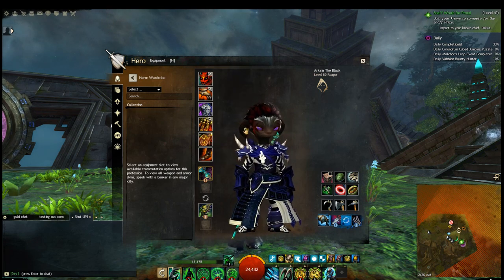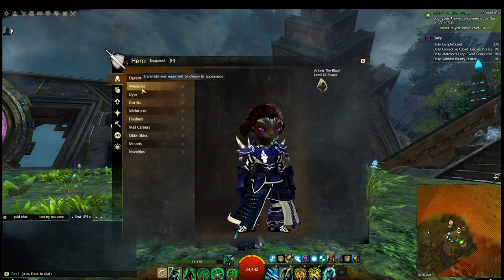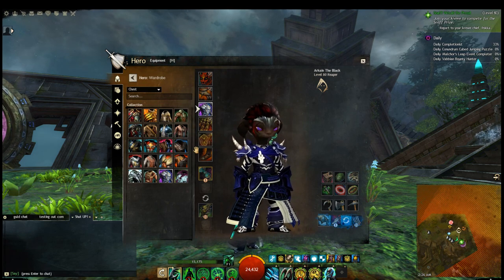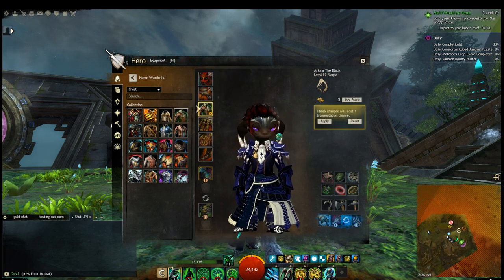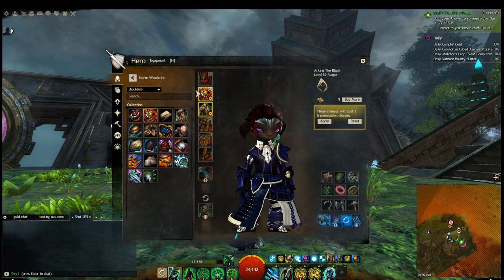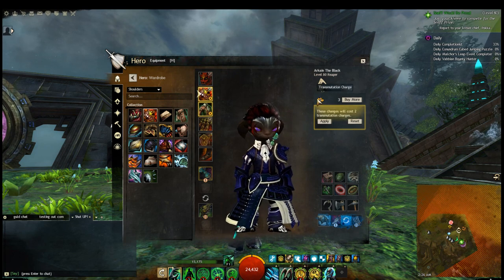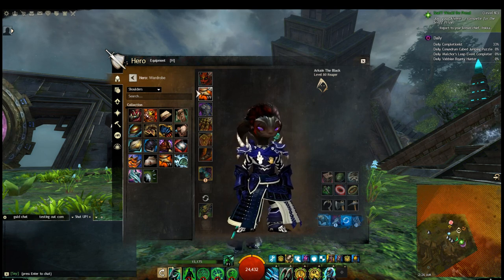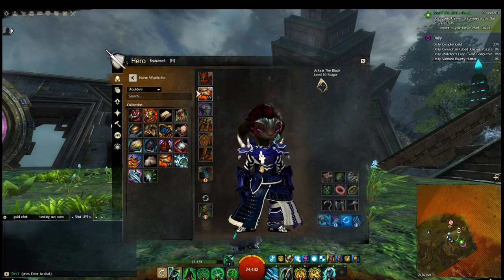This is actually how I came up with the look. First you go into the wardrobe, and then if you click one of these slots you're able to choose from any of the armor skins you've already unlocked — by crafting it or doing whatever. If we click this it changes it to something completely different. Same with the shoulder pads — you can change it to all kinds of different things, though now it looks all kind of terrible.